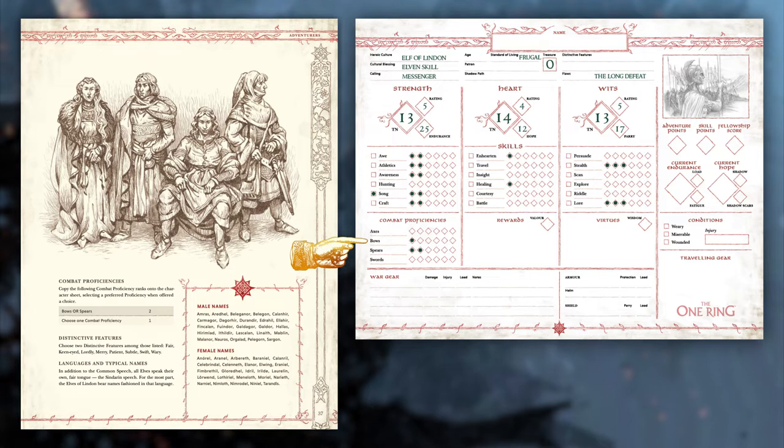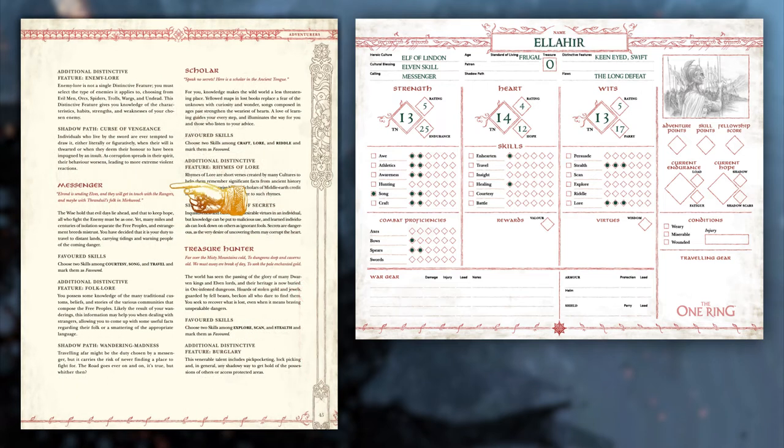We're nearly done with your heroic culture. Choose two distinctive features. These don't have hard mechanical advantage and are more for roleplaying, but your lore master can give you a bonus to rolls if your distinctive feature would be of help — for example, making an awe skill roll if your character is lordly. Each distinctive feature is explained more starting on page 67. Finally, all you have to do is choose a name, and we can move on to callings. For my character, I will be choosing Messenger and naming him Elahir.